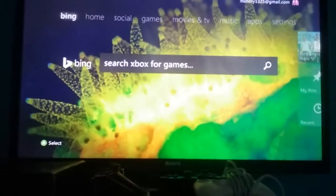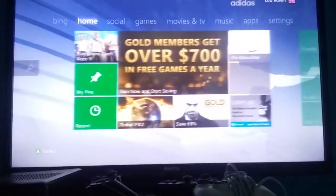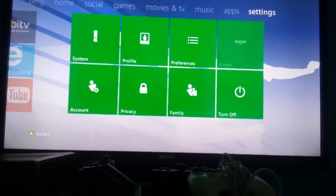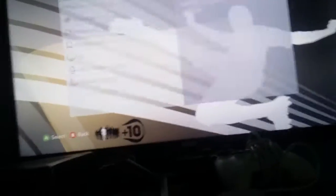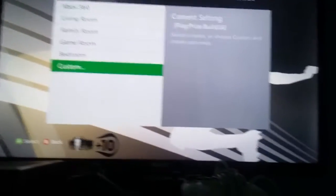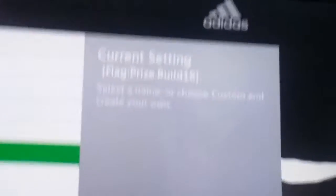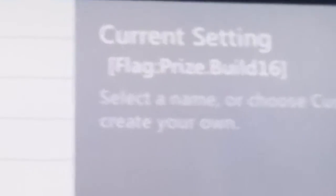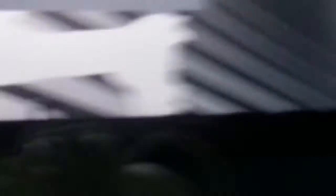All you have to do is, if you have an Xbox 360 and if you want one year of Xbox Live, go all the way to Settings, then System, go to Console, then Console Name, go to Custom, and then type this. In a couple of hours you'll get a message from Microsoft and it'll say would you like a free one year Xbox Live Gold, and then you say yes or no.